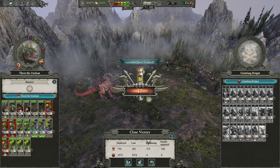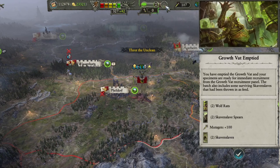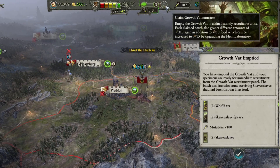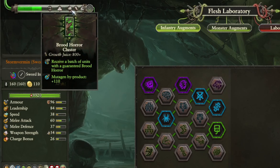First we'll start with the resources involved in the Flesh Lab. They are Growth Juice, Mutagen, and Food. You can gain Growth Juice from battles and buildings. It builds up a stockpile where you can claim various different monster units. More Growth Juice means higher tier monster clusters. Claiming any cluster will reset the stockpile.